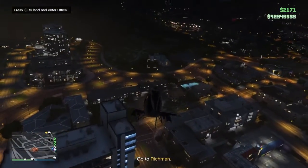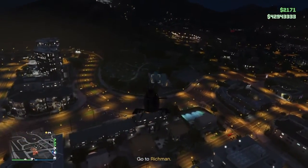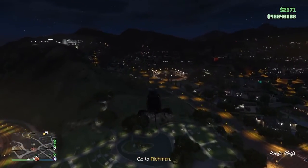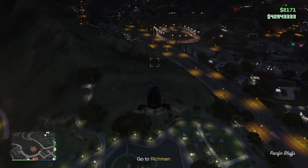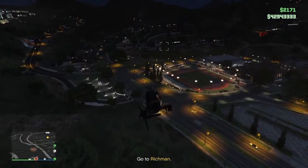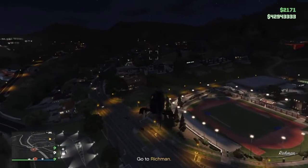The other is in Lago Zancudo — that marshy little beach area close to Fort Zancudo. And the other is at the Vinewood sign, where the stunt is to jump through — I think it's either the O or the D in the Vinewood sign.